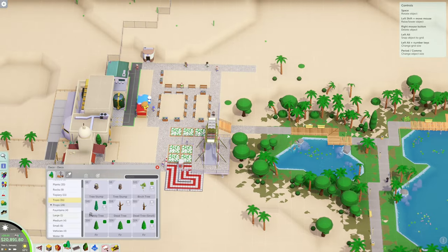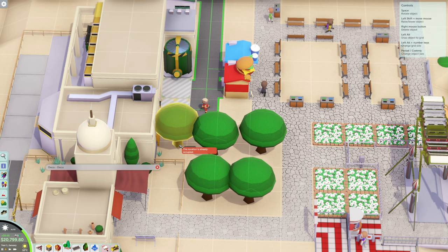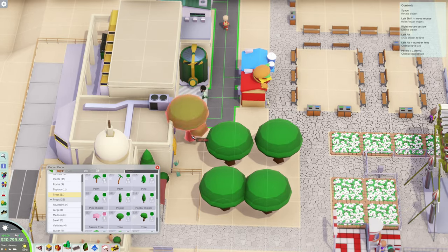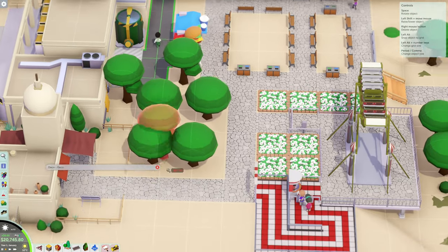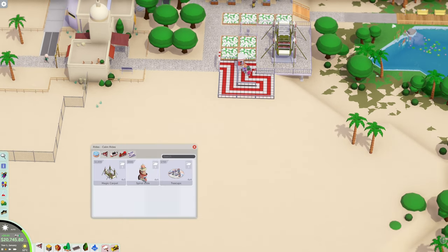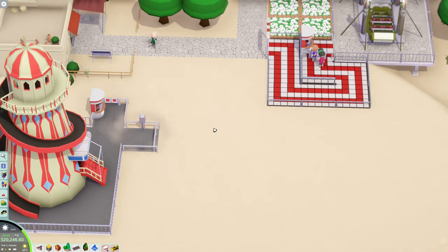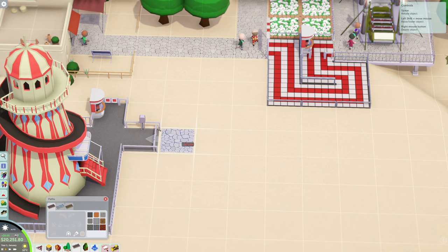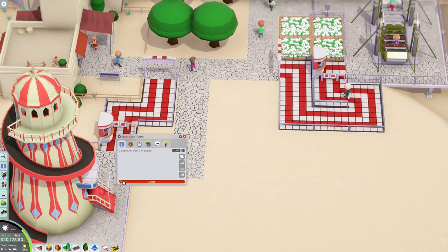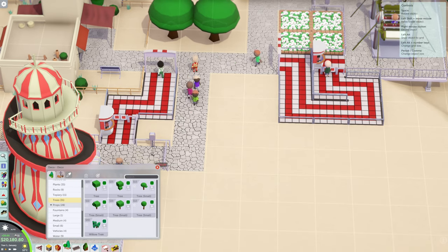Let's get some trees - we have a couple different types available. We can get those smaller ones. What other rides can we build right off the jump? We have a slide and some teacups. Let's go ahead and get the pathway for those, open up the slide, and get a little tree in here.